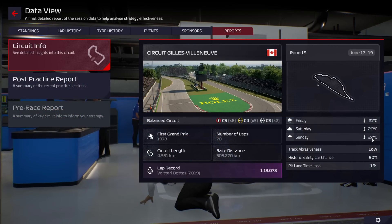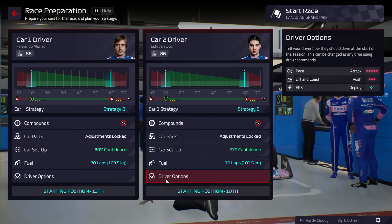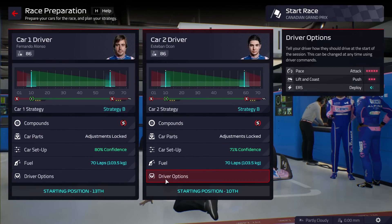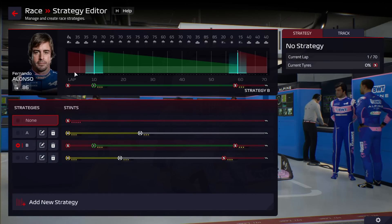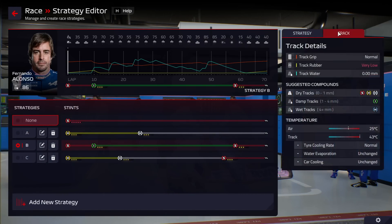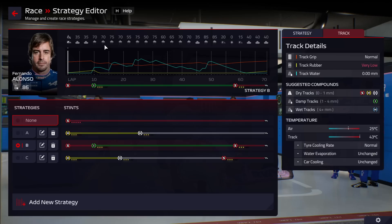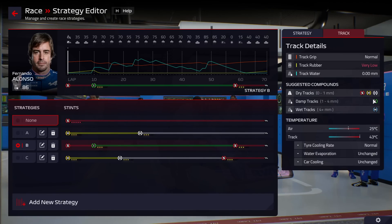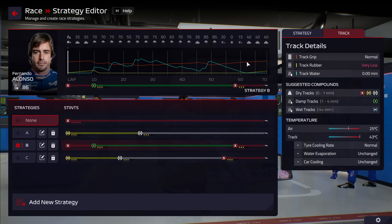It's Sunday, race day in Canada. Looking at the strategies, you can see the kind of race we're planning for. Canada is a track where safety cars happen fairly frequently. The weather forecast is a weird one — the track could get wet, might get very wet, we might need wet tyres. My plan is to pit around lap 10 for intermediates, then try to get the intermediates all the way to around lap 60, then move to slick tyres for the last 10 laps.